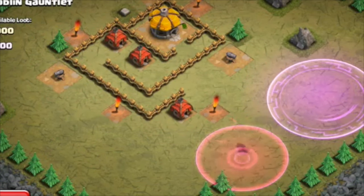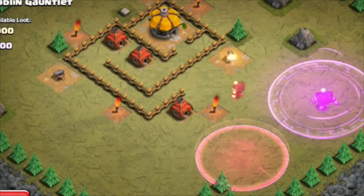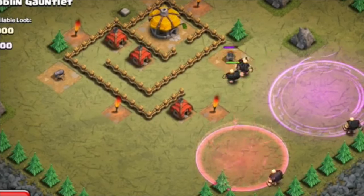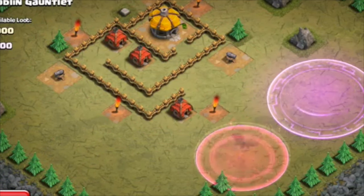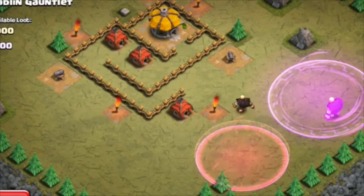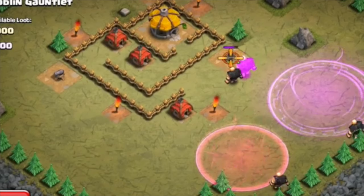The Haste spell works very similar to rage in terms of speed — it increases speed but it doesn't increase damage like rage. You can see on these giants they go a lot faster through the Haste spell than they do through the rage, so it is a lot faster.